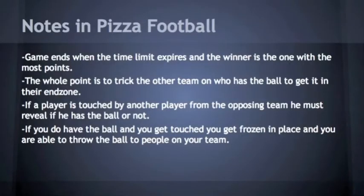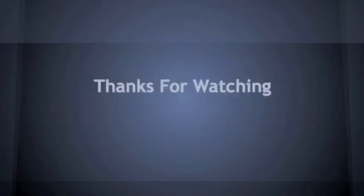That's how you play pizza football. Some notes to remember: the game ends when the time limit expires and the winner is the one with the most points, just like regular football — you have to score as many points as you can. The whole point is to trick the other team on who has the ball to get it into their end zone. If a player is touched by the opposing team, he must reveal if he has the ball or not. If you do have the ball and get touched, you freeze in place and are able to throw the ball to teammates. From that point it is fair game. Thanks for watching.